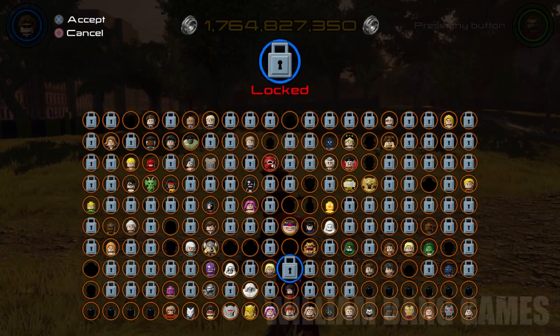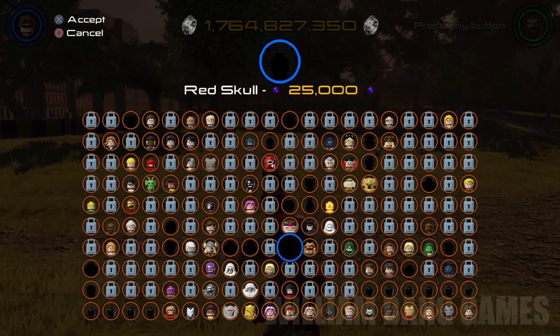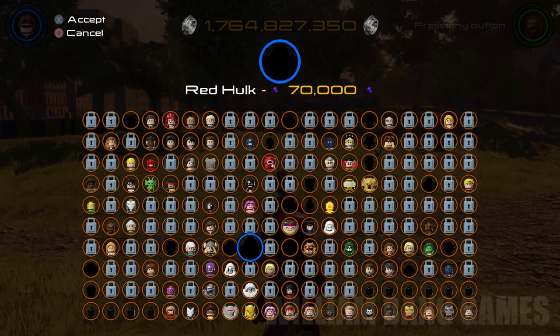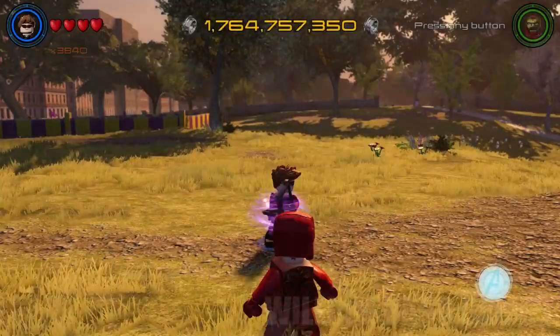Welcome back to a brand new video on LEGO Marvel Avengers. Today we're looking at the Red Hulk. Later in the video we're going to show you how you can get this character for your game — it's in one of the stages. I didn't have enough money to buy it at first, so we're cutting the video and snipping it together, but here we are: Red Hulk, 70,000 studs.